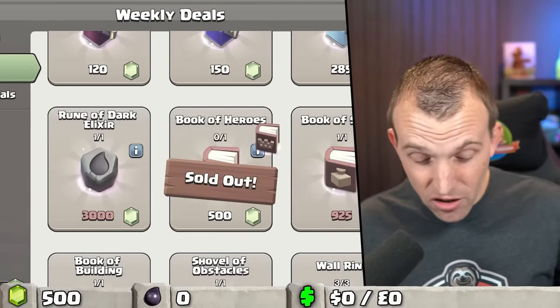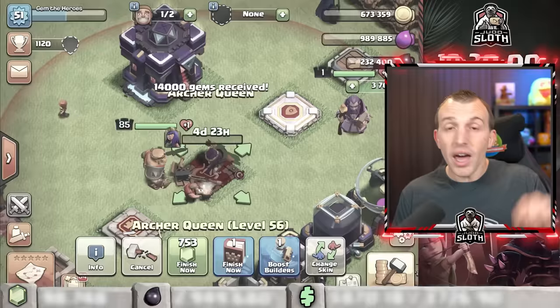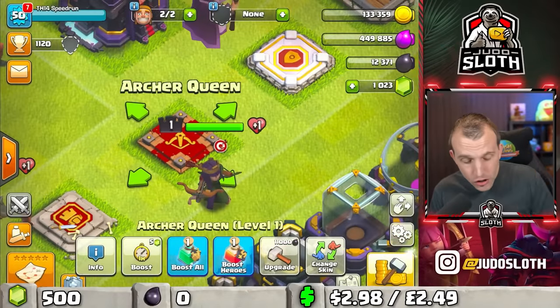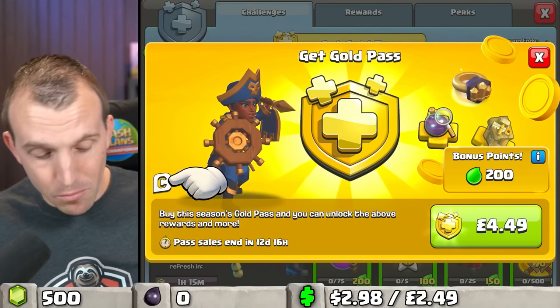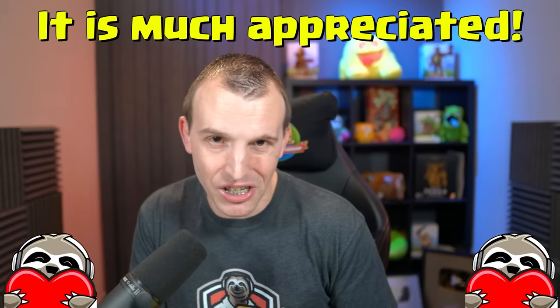The amount of gems and money spent to recruit these magic items is already on your screen. If we are buying our way to level 85, the first thing we should do is purchase the gold pass, in which we can press C and enter code Judo. That is a way you can support my channel and it is much appreciated.